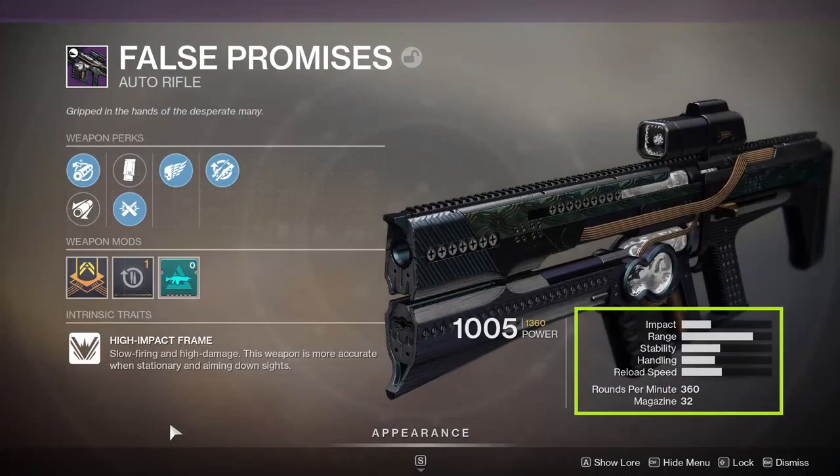False Promises is a kinetic, legendary, high-impact auto rifle shooting at 360 rounds per minute with 32 rounds in the magazine. As far as the stats go, they do look pretty sad, but they are comparable to other high-impact auto rifles.